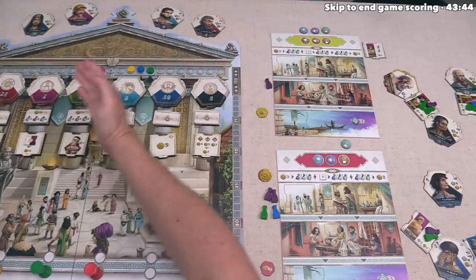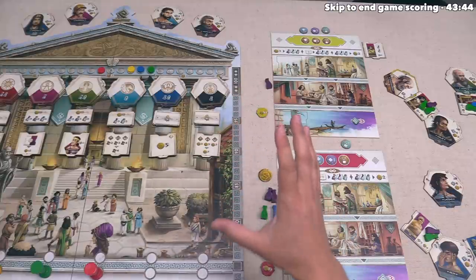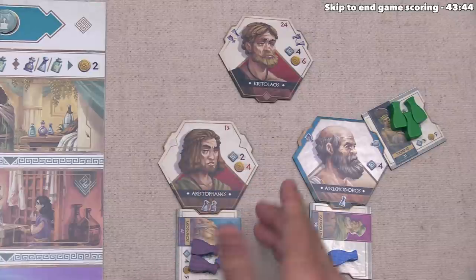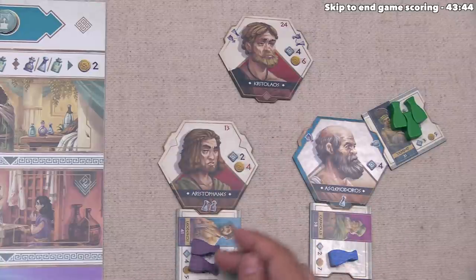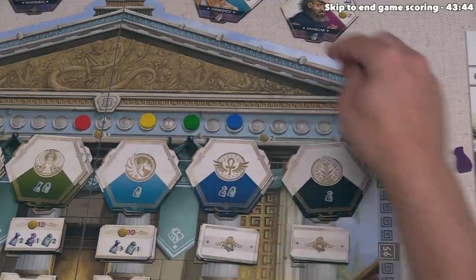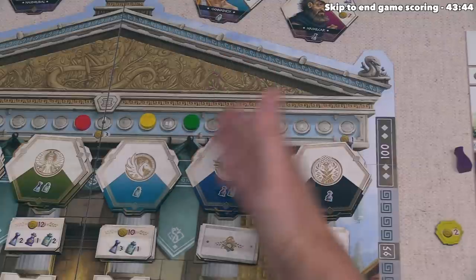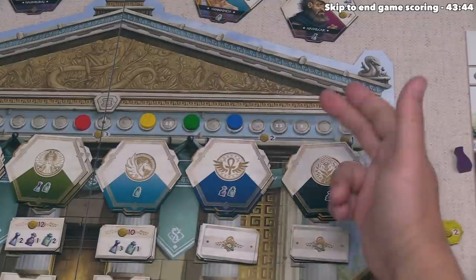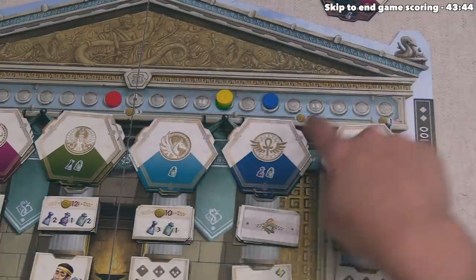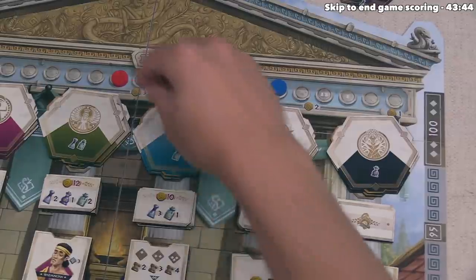We can move on to the next step where we are all going to score reputation for our treated patients, and we are going to score this in reputation order — starting at the right and moving to the left. Green obviously did not treat any because that's not a player, and then we are next. We are now going to gain one reputation for each patient that we successfully treated this round. We can easily count this because those are going to be the patients that are face up over here. We have three treated patients, which means we are going to gain three reputation, and that does put us into the two-cost area when it comes to paying our doctors in the next round. Next up, the yellow player can score for their treated patients and they were only able to fully treat two, so their reputation goes up twice. After that, red can score their three treated patients, so they will gain three reputation.